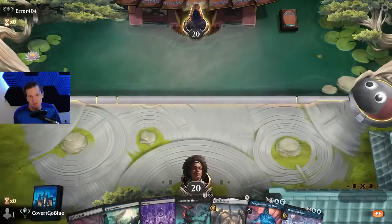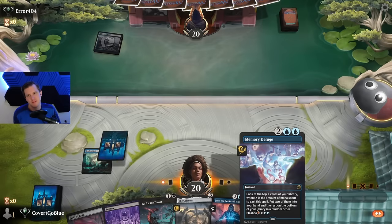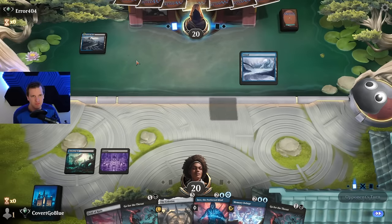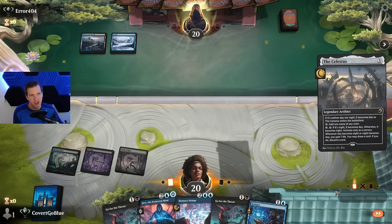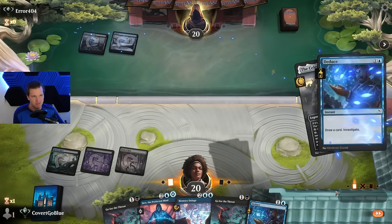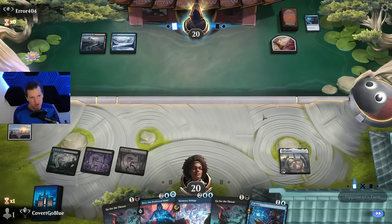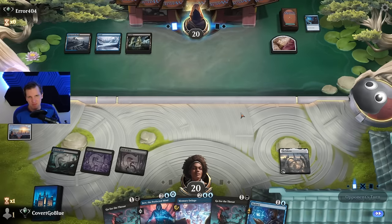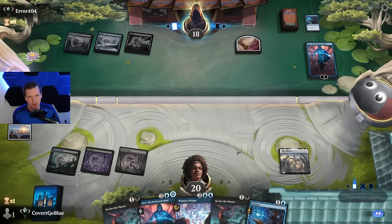On the play our hand is sweet — we get Celestus, which is always welcome; Memory Deluge, which is always important; Deluge and Jace, which is awesome. We got here and another person is doing Blue-Black control — perhaps a mirror match. Go right at them, make them have it. They had something but it wasn't it. Celestus is very good to get down; there's not much artifact removal in these colors, so once it's down you can't do much about it.